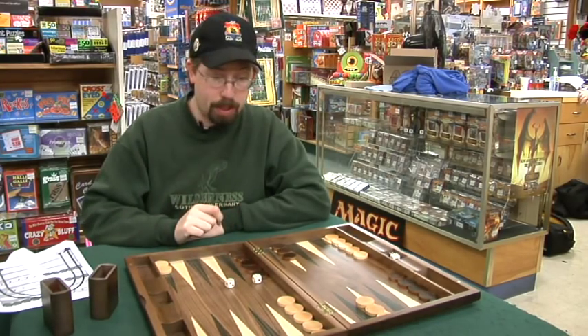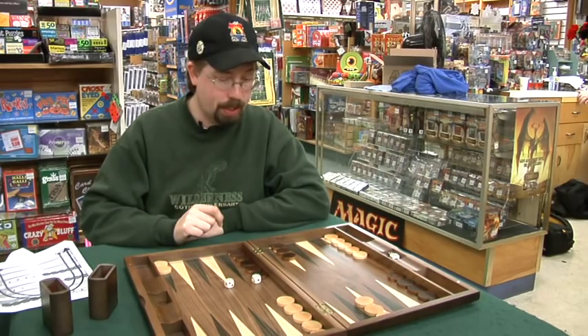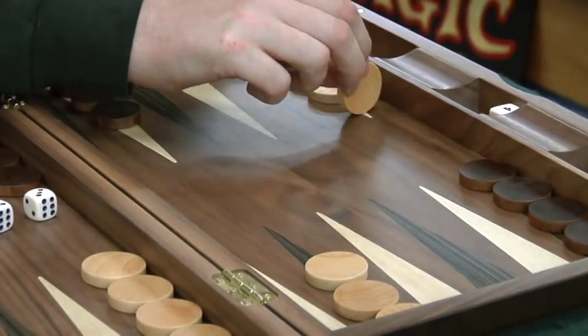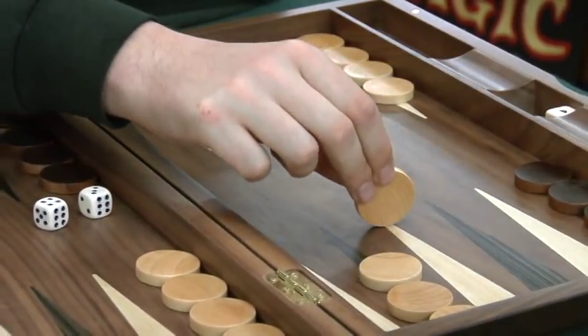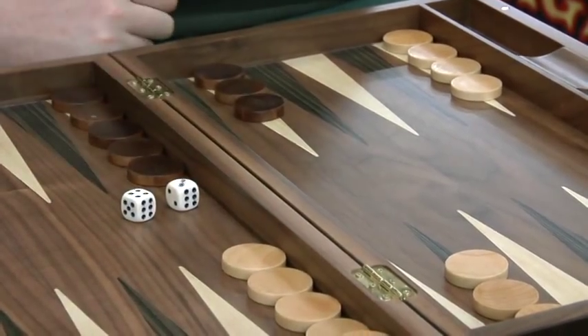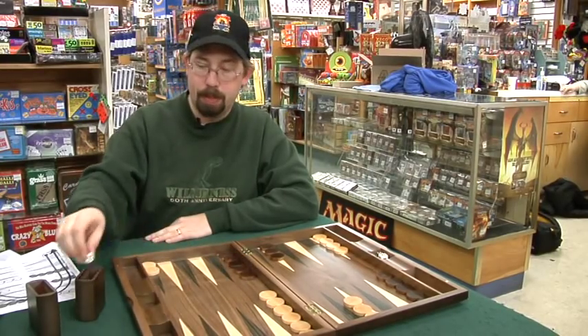In this particular case, I'm going to move one piece — counting one, two, three, four, one, two, three — which gets one piece into my home area. At that point, it becomes black's turn.